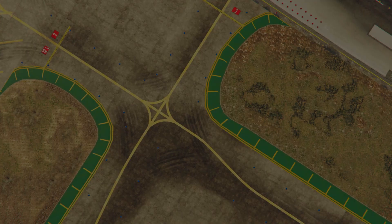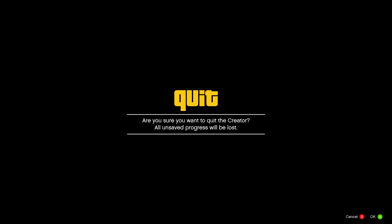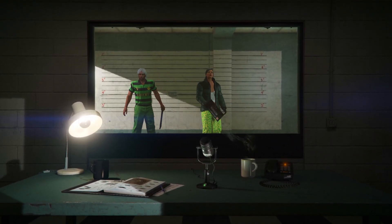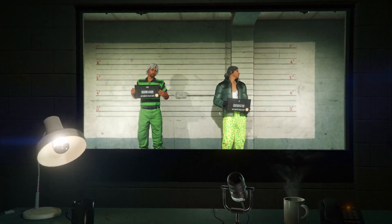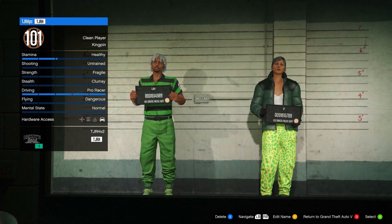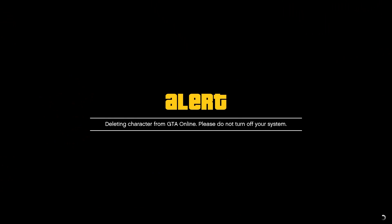After completing the race, you should see an alert — accept it. Open your pause menu, go to Online, and then go to choose character. In this menu, delete your female character — make sure it's the female character you're deleting, not your main one.